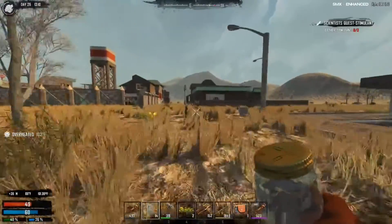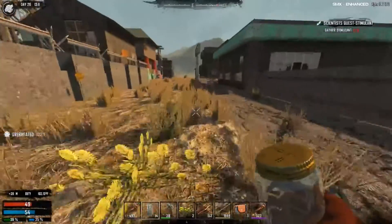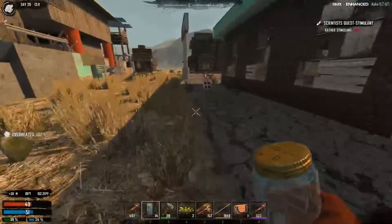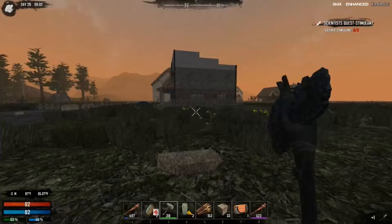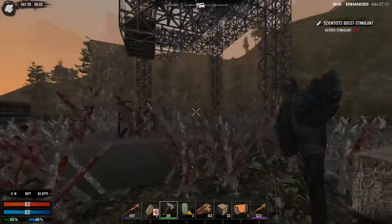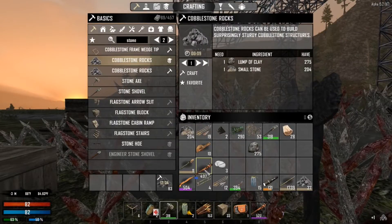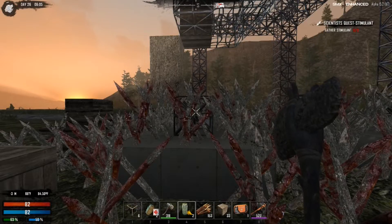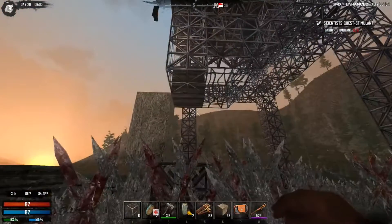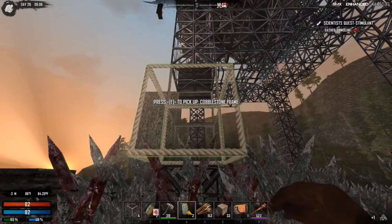I need to know if there's a gas station with a workbench. Welcome back guys, it's day 26. I have spent the night trying to figure out how to do cobblestone and I believe I have succeeded. So let's do a quick repair job on this here wall.